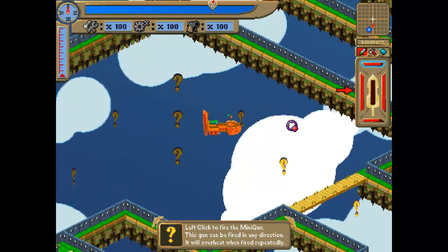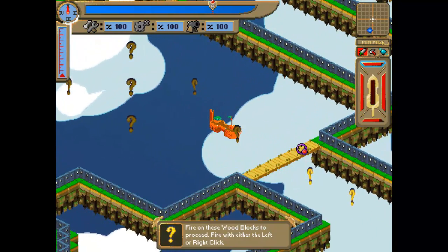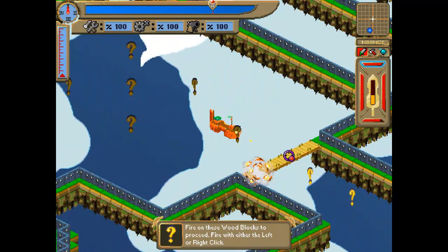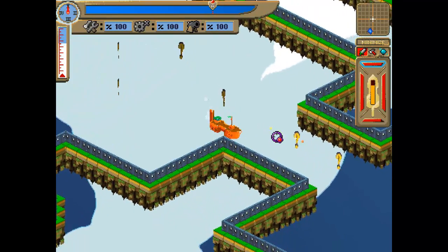Left click to fire the minigun — this gun can be fired in any direction. We kind of already know that. Fire on these wood blocks to proceed. Destructible terrain, that's pretty cool. Get rid of all this stuff that comes through here.